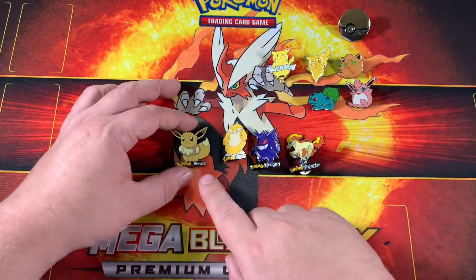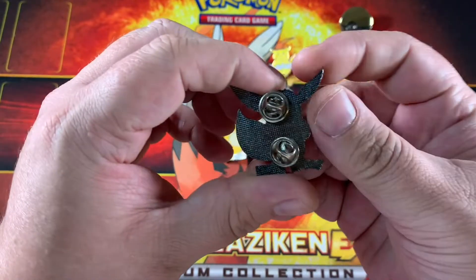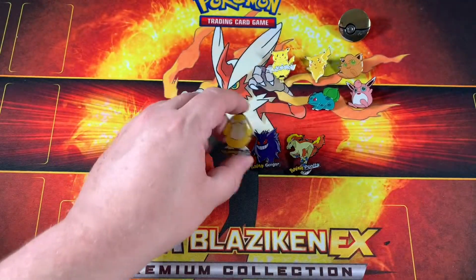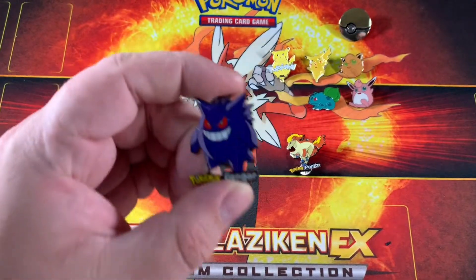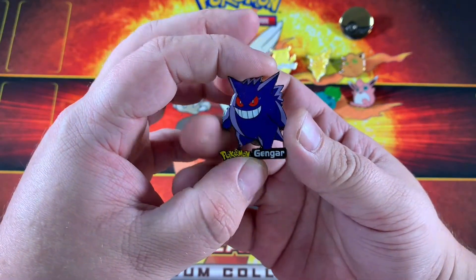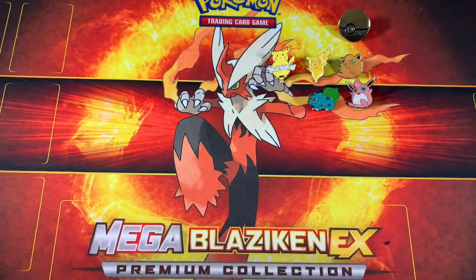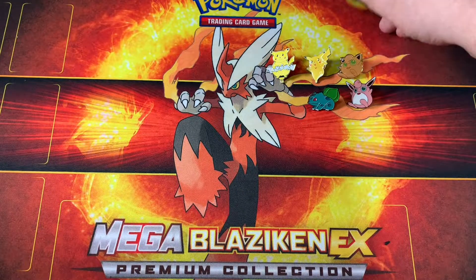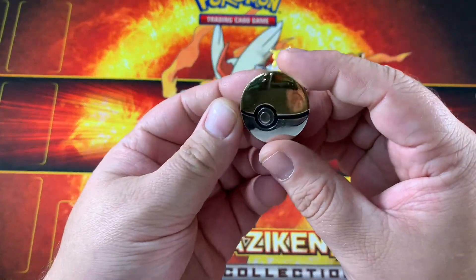These are very interesting pins — I've seen them around for a while. They're foreign pins; they have foreign names, like Evoli. No copyright information, but still cool. We have Psyduck or Enton, Gengar, and Ponyta. Someone actually tried to buy that Gengar pin off me a while back — I feel bad for not selling it, and now here I am selling it and I can't even remember the guy.